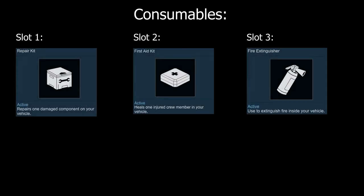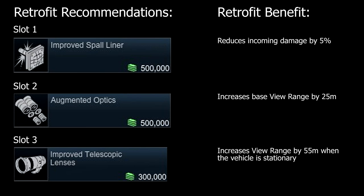We are taking the standard trio of repair kit, first aid kit, and fire extinguisher as consumables. For retrofits, I would recommend the Improved Spall Liner in the first slot, as this reduces incoming damage by 5%. Whilst the Scimitar technically has the best armour profile of the three AFVs at its tier, its armour is very weak — a maximum of 12mm at the front — and easily penetrable by most shells. For example, a HEAT round from a T-55, the tier 2 MBT, will deal 489 HP of damage on average, over a quarter of your health pool. This retrofit reduces damage received and can give you the chance to take one more hit before you perish.